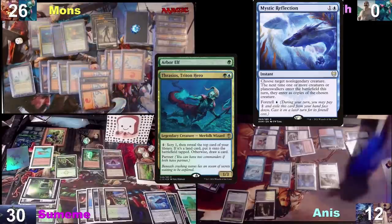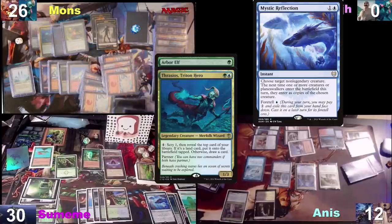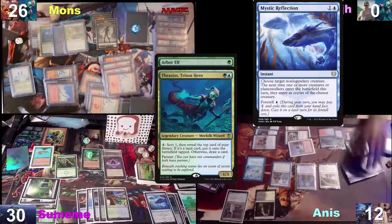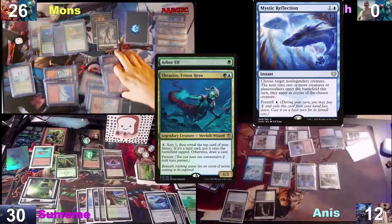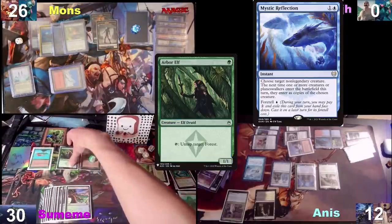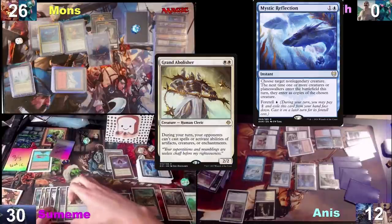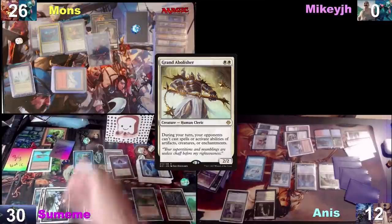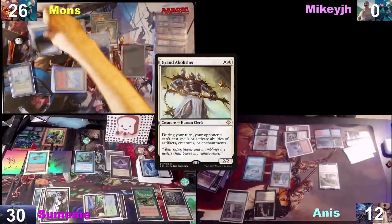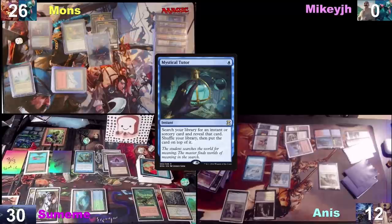Look at the top — I'll put this on the bottom and reveal an Everflowing Chalice. I'll hold priority and activate Thrasios again. Put it on the bottom, reveal a Pact of Negation. Activate Thrasios the third time — look at the top, put that on the bottom and reveal a Cyclonic Rift. I didn't hit a creature. If I would have hit Alain I would have stolen your Grand Abolisher. That was a good play. So he's countered — he's a really sad Prime Speaker Zagana. I have a Grand Abolisher now. Casting the Walla one again — can't stop it. You regain your creature and Thrasios goes back to my hand. I'll cast a Mystical Tutor and put Dramatic Reversal on top, then pass the turn.